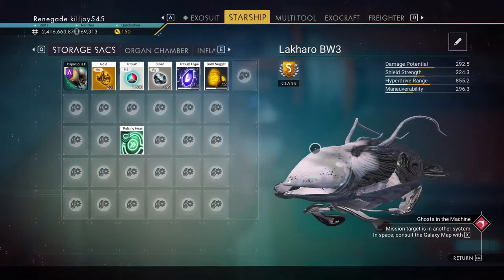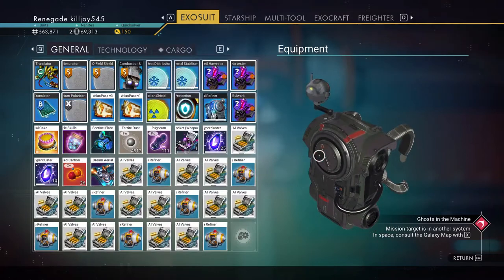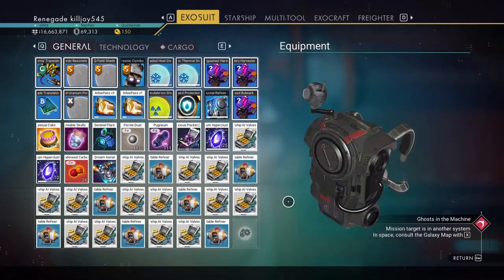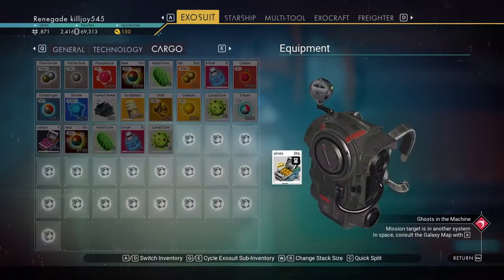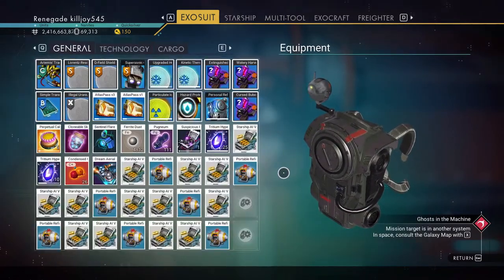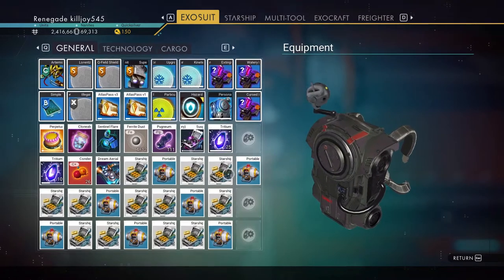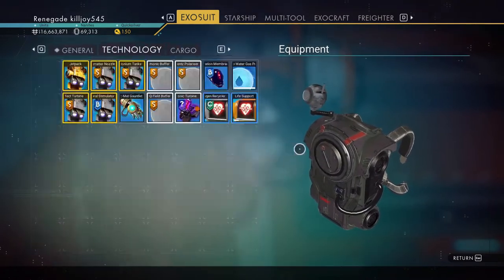I only put in 10, and I've got 70 AI valves plus the portable refiners. That is how you can duplicate anything, extremely easy and extremely fast.